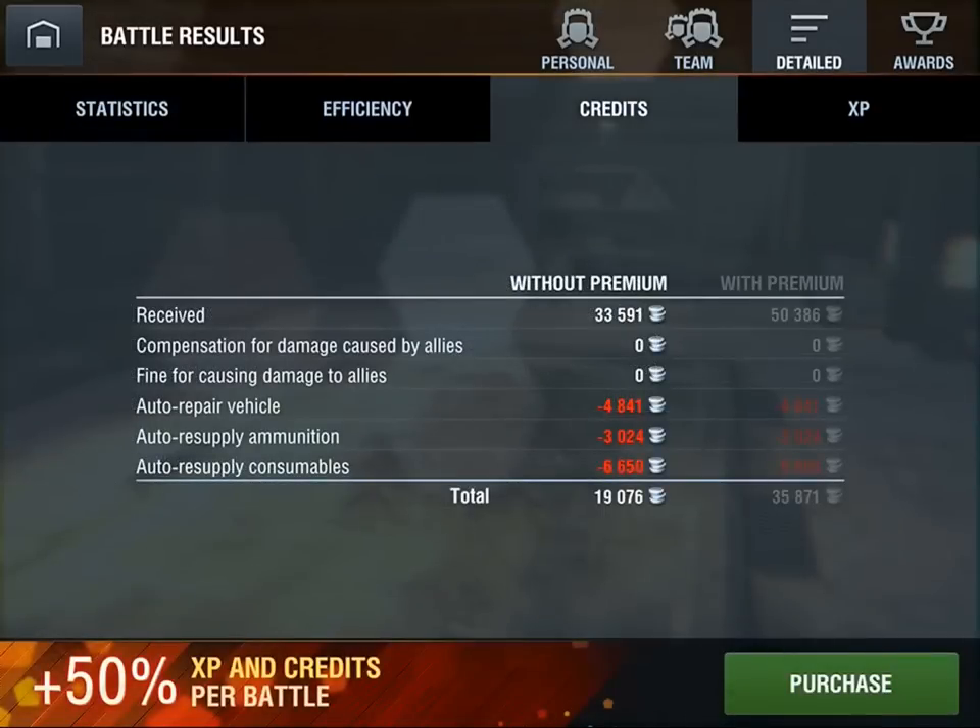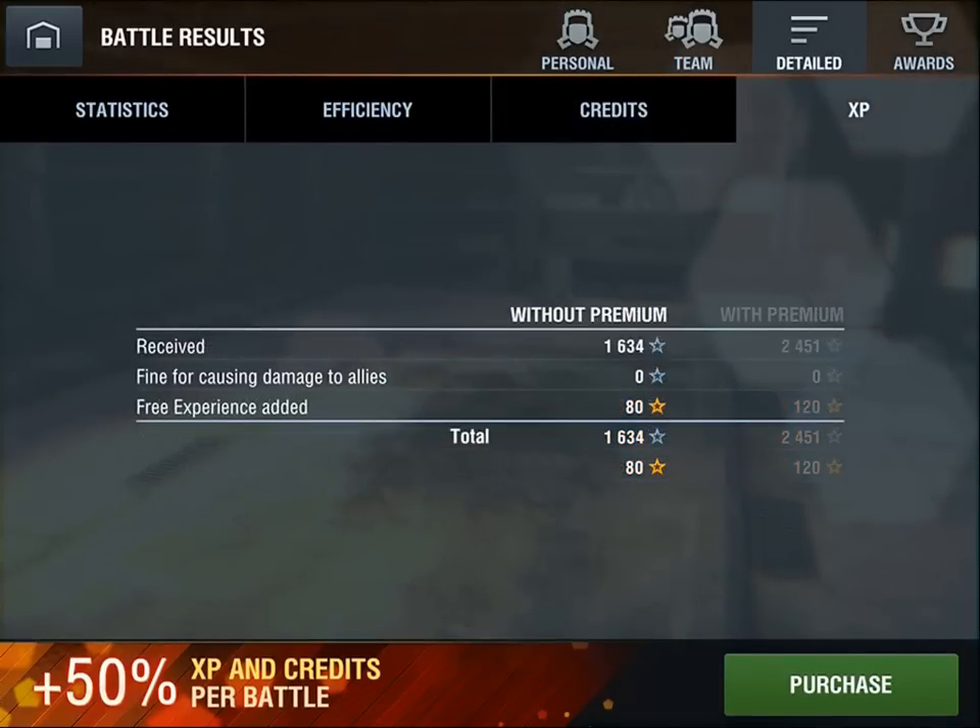Under the credits tab: gross of 33,591 credits. Repairs cost 4,841 credits, ammunition resupply a further 3,024 credits, and consumables 6,650 credits, leaving a nice net of 19,076 credits. And the experience points tab shows 1,634 experience points plus 80 free experience points — save them for later. Some good stats there.